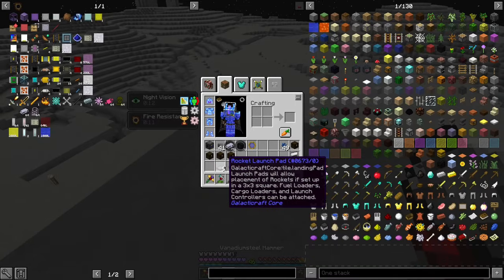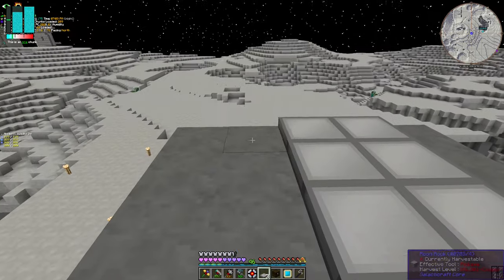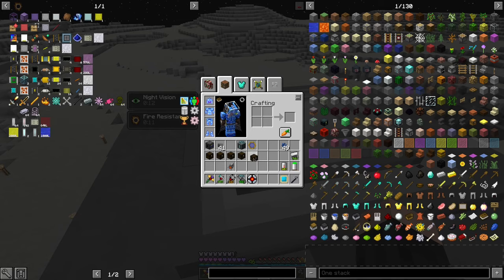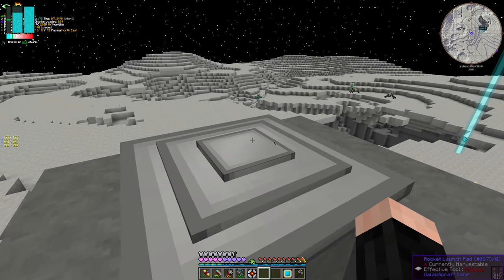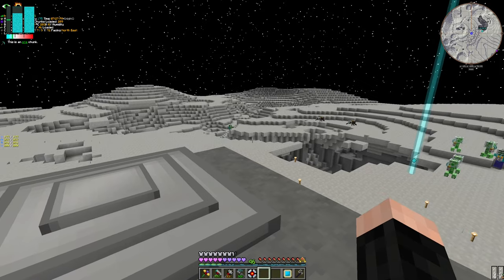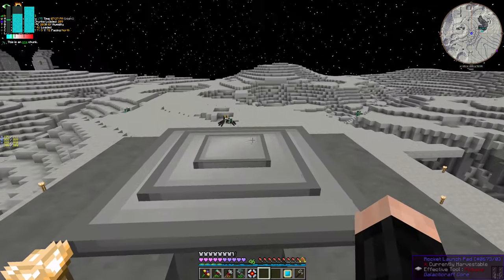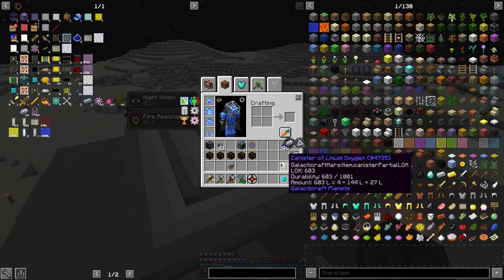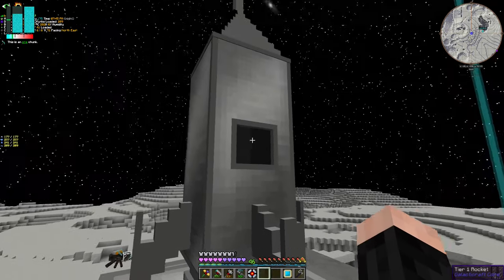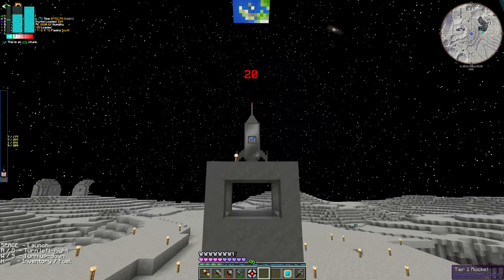It's actually been a day since I've been on the moon, and we are ready to return. We have five nearly full compressed chests. I forgot to bring something to recharge my electric jetpack, so we are out of charge — but luckily it's not a huge issue. Our rocket is here, so let's return to our home.